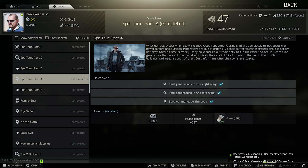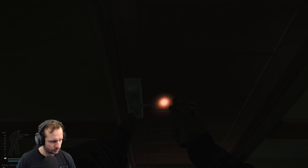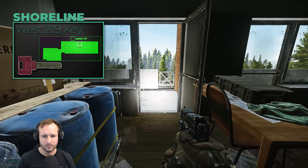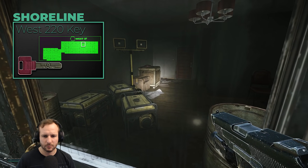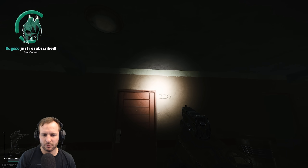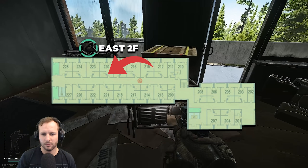Spa Tour Part Four: go into Shoreline and head to west wing 220 and east wing 220. For west 220 you will need a key — it's technically room 219 on the west wing. Using the 220 key you can go out onto the balcony and walk around the outside to the window to find the generator. Then head over to east wing 220 — it's not locked, walk inside, see the generator. Survive and extract the raid and hand it in.